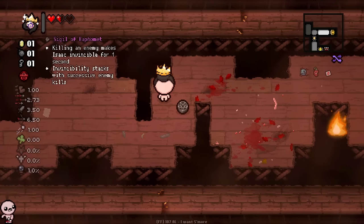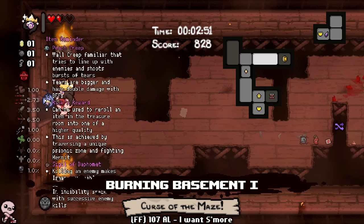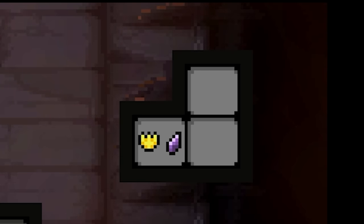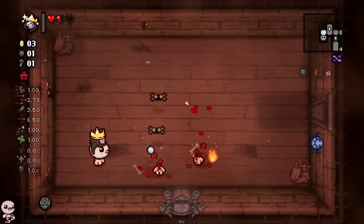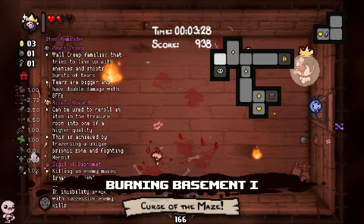Needless to say, after every Hermit fight I'll be a master of that one. Doing this, I'll be able to handle that fight blindfolded — any percent speedrun wrong warp category. Oh, Sigil of Baphomet as well — this definitely helps. Also really cool how the Risk Reward actually just gives you a cosmetic; not a lot of active items do that, so I like to see that.